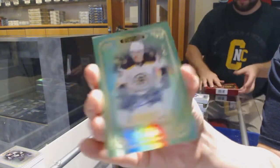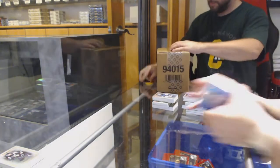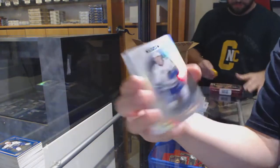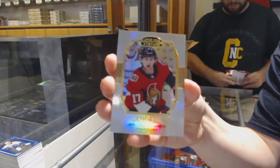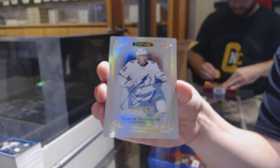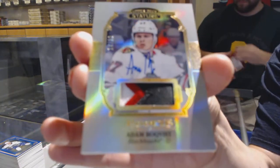Green Rookie Auto number to 85 for Boston — Carson Kuhlman. Number to 199 Rookie Auto for Dallas — Rhett Gardner. Base for Edmonton — Grant Fuhr. Base of Brock Boeser for Vancouver. Rookie number to 399 Colin Blackwell for Nashville. Number to 149 Green Rookie for Toronto — Ilya Mikheyev. Portraits number to 85 Jonathan Dauphiné for the Ottawa Senators. Rookie Auto number to 199 for the Tampa Bay Lightning — Carter Verhaeghe. We've got a Rookie Patch Auto number to 33 for Chicago — Adam Boqvist.